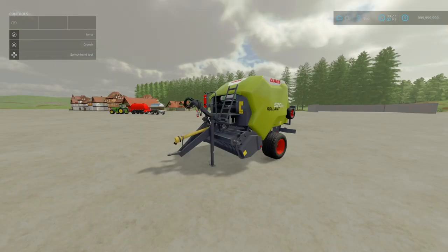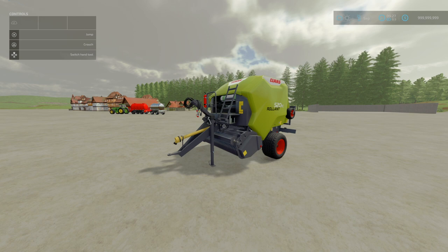Next, we've got the Claas Roland 520. This is by EED123, 13.03MB to download. Slot count is 10, goes down to 1. We do have other 520 variants on the mod hub, however this is a model based on the 2021 up to current version of production. Costs 55 grand, 9 horsepower, working width of 2.1 meters, and a working speed of 17 kilometers per hour.